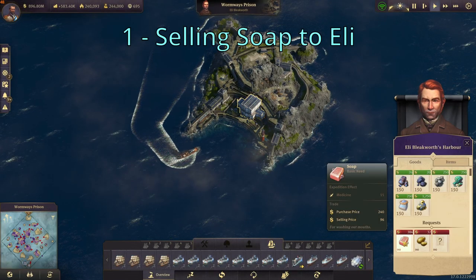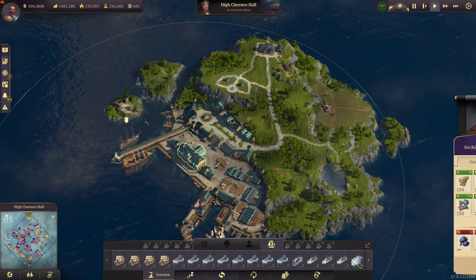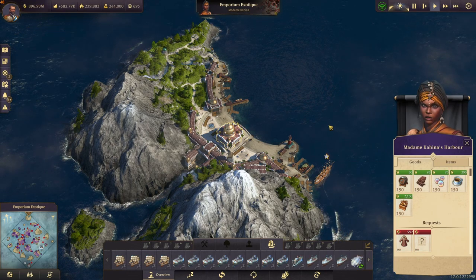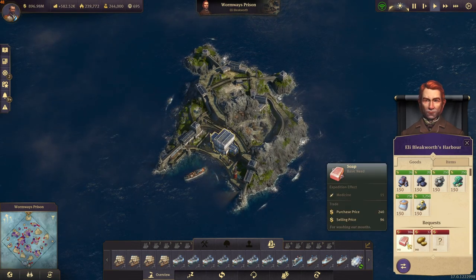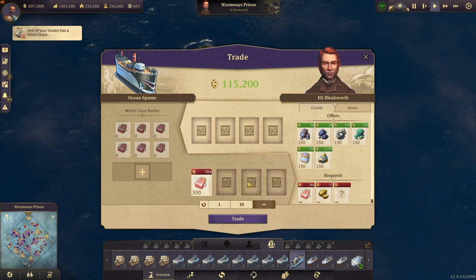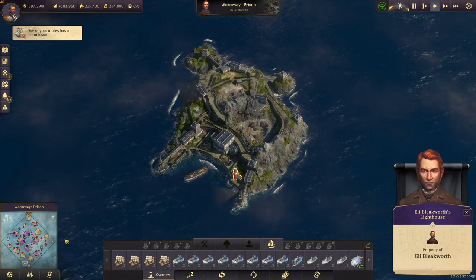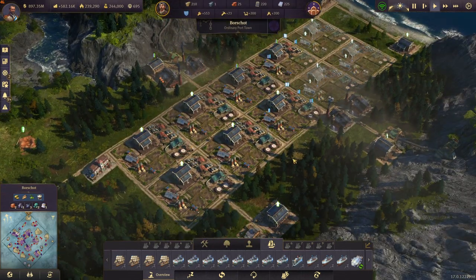Let's start off with the first way, and that is to sell soap to Eli Bleakworth. All the NPCs request some wares — Archie for example wants coal, and Madame Kahina wants fur coats — but Eli's trade is especially good because he only needs soap and he gives us a lot of money for it. As you can see here, for 300 tons of soap he will give us 115,000, which is a lot considering that soap is available very early in the game and is also pretty easy to produce. So if you're in need of money, just check if you have some extra soap on your main island or somewhere else and sell it to him.